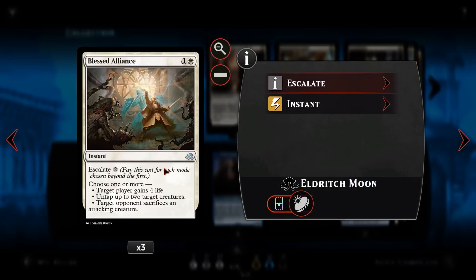We then have Blessed Alliance — a removal, life gain, and combat trick. For one and a white at instant speed, it has escalate: you choose one or more modes, paying two more for each additional mode. The first ability gives target player four life. The second untaps two target creatures — useful if we have Kalatas or a Gearhulk and need to block planeswalker attacks. The third mode makes target opponent sacrifice an attacking creature, which is great against aggro and even gets rid of indestructible creatures like Ulamog attacking, though Ulamog's attack trigger will still exile half your deck.